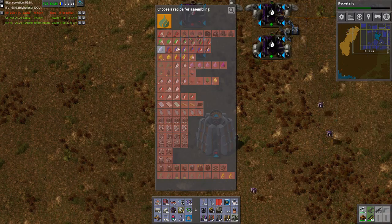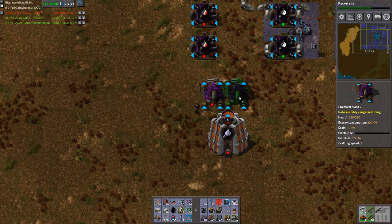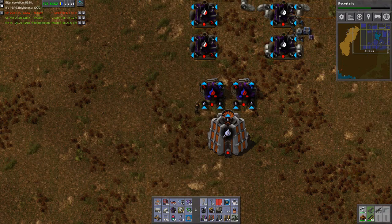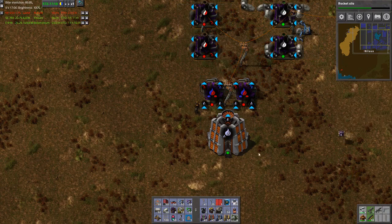I'll start by making something like this - you're going to do compressed air that goes into two of these that make oxygen. All of this is just fun and games.